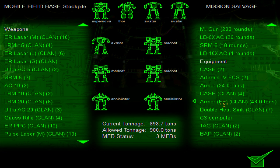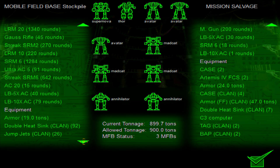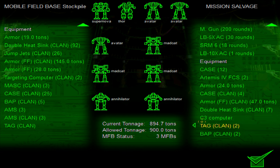We have enough double heatsinks, I'm sure. Get some clan for the Annihilator, and that's it. We don't actually need anything else here. I have a bunch of BAPs and I never use them. Mainly what I'm after is the big ammo kinds, and there is no big ammo types here. We have regular CASE here for some reason, so we can just get rid of those. We also have AMS clan, but we barely use it. 92 double heatsinks — when did I put that in? Like, it's just sneaking in there. We'll keep 30 with us, but that's it.